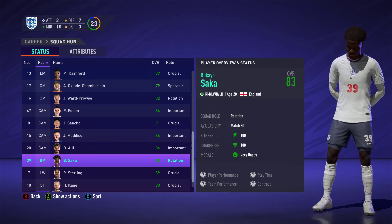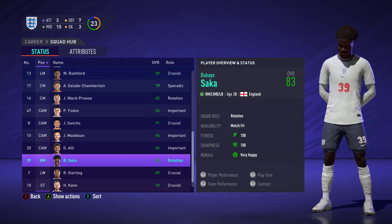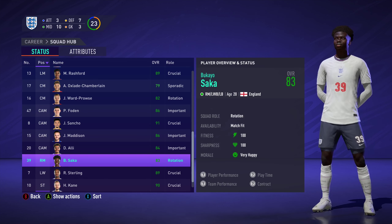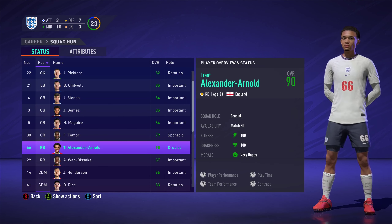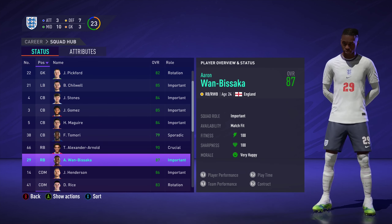In the left-back positions, we've got Ben Chilwell and Bukayo Saka from Arsenal. Saka has been playing right mid this season, but generally speaking he's a left-back — that's what he's come through the youth system as. He's got loads of pace and I think he's going to be a really good option there. At right-back, we've got Trent, already a 90-rated player on this game, and Aaron Wan-Bissaka of Man United.